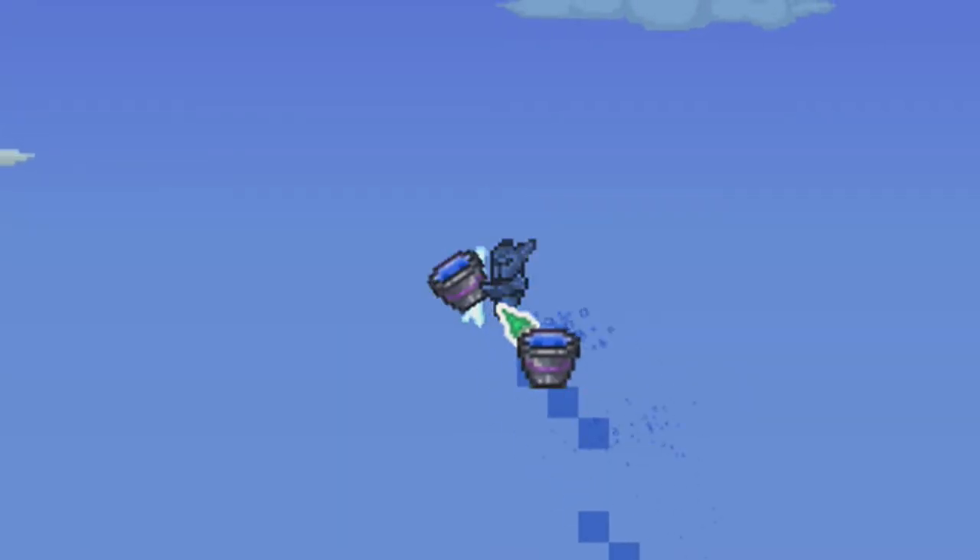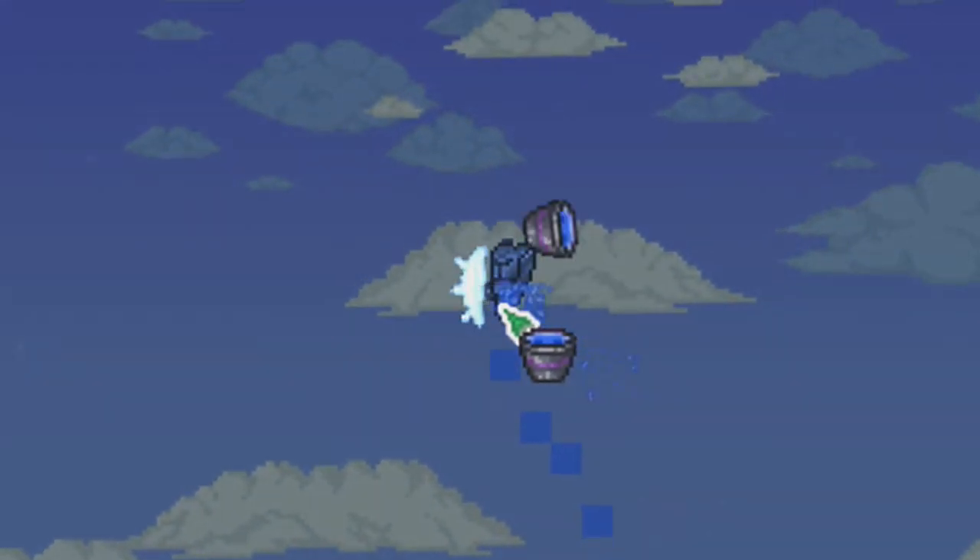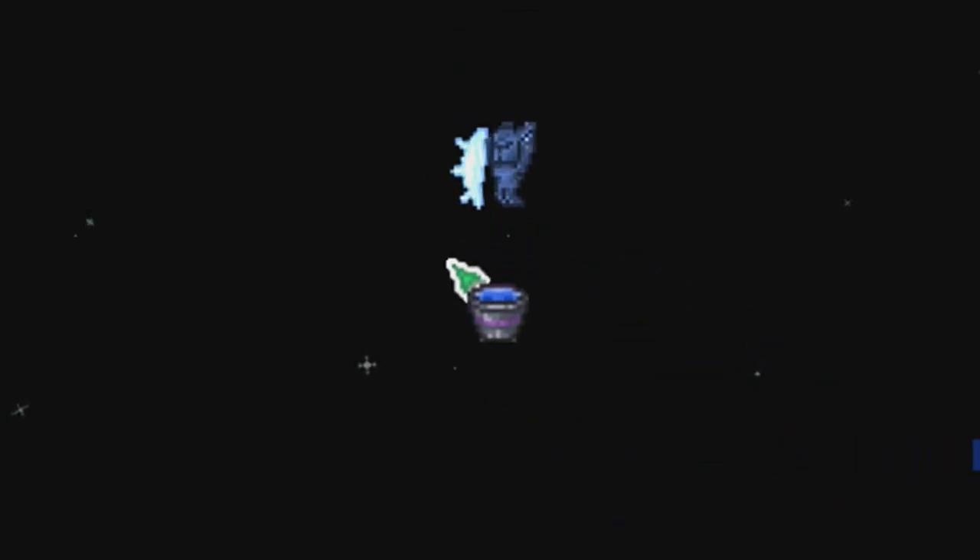The downside is it makes a big mess, but I think it's worth it for basically infinite flight. This is also a really good way to find floating islands. So that's how you take no fall damage in Terraria 1.3.5 — thank you for watching. If you liked it, hit the like button, subscribe to the channel, and I'll see you next time.